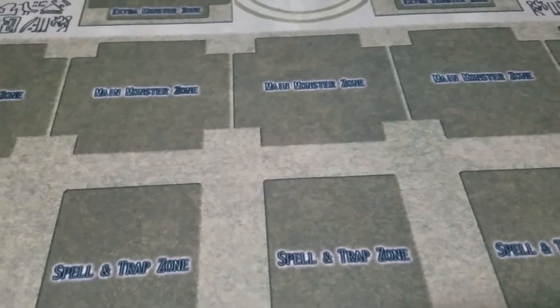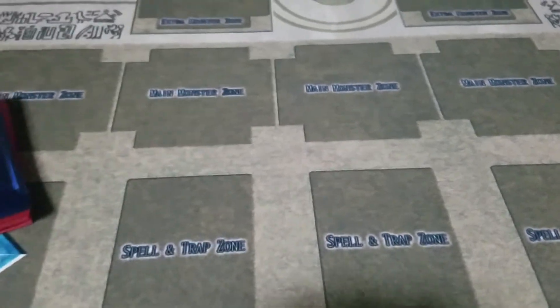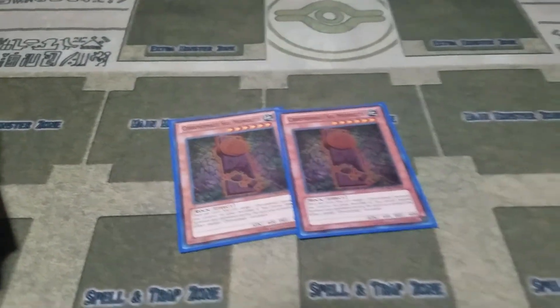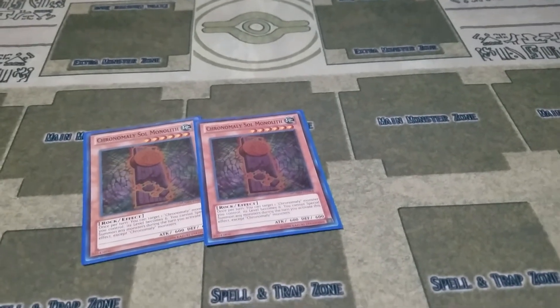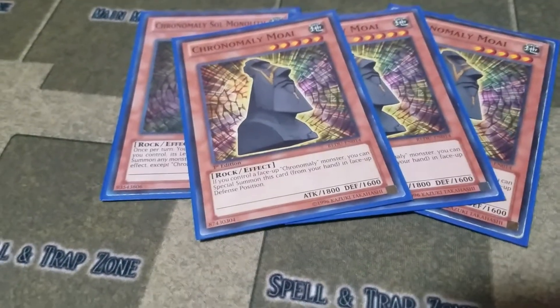This is a Chronomaly deck profile — it is incomplete, but I'll say the ratios of the cards that should be played anyway. Starting off, I play two Chronomaly Soul Monolith; this card can target one other Chronomaly monster on your field and make it level six. Then I play three Chronomaly Moai — if you control a Chronomaly monster, you can special summon it.